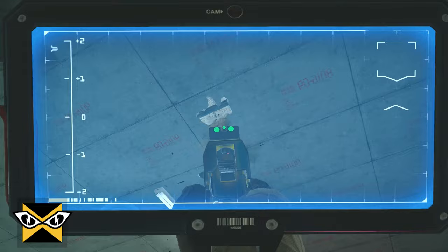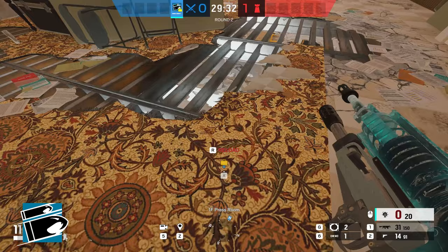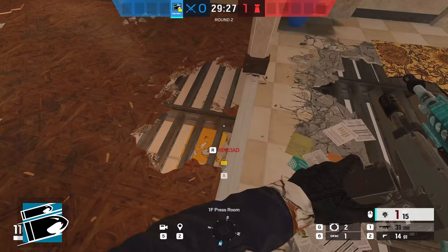If you're using Buck to make vertical holes, make sure you make all the holes before you peek any of them, because if you die after peeking the first hole, you can't make more holes. Plus, when you have all the holes done, it'll be a guessing game for the enemies as to which hole you will actually peek from.